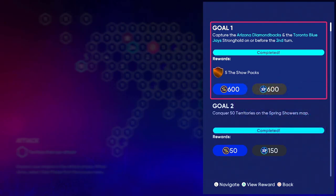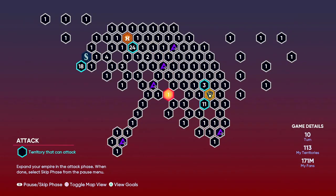Let's check out the goals here real quick - these are where you're going to get the rest of your packs. The first one is very important: you're going to have to capture the Arizona Diamondbacks and Toronto Blue Jays on or before the second turn. I'll show you how to do that, and it will get you five total packs.